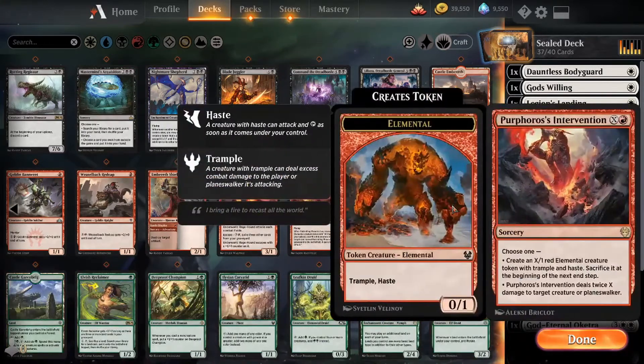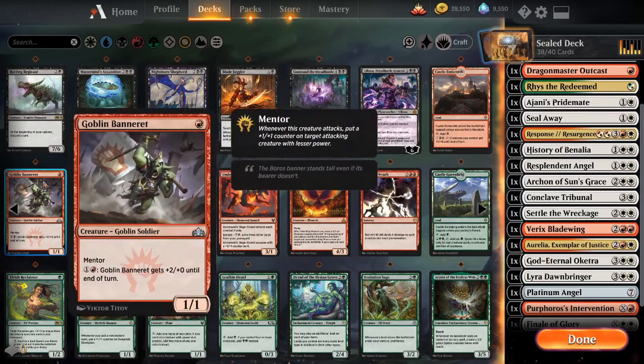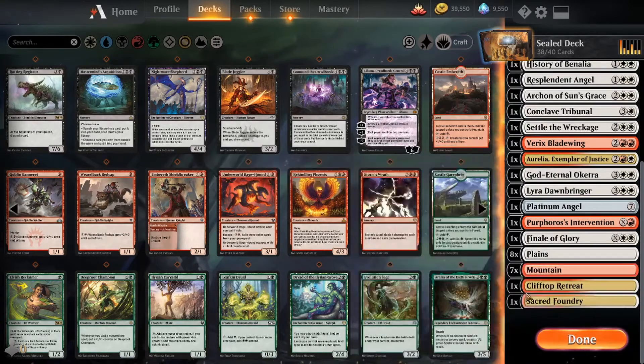Phyrexian Intervention: X and a red to create an X/1 red elemental token with trample and haste, though you sac it at the beginning of the next end step, so you're probably not duplicating it. You could also deal twice X damage to target creature or planeswalker. We need about two more cards. The land count seems to be included in the 40 — let me check.